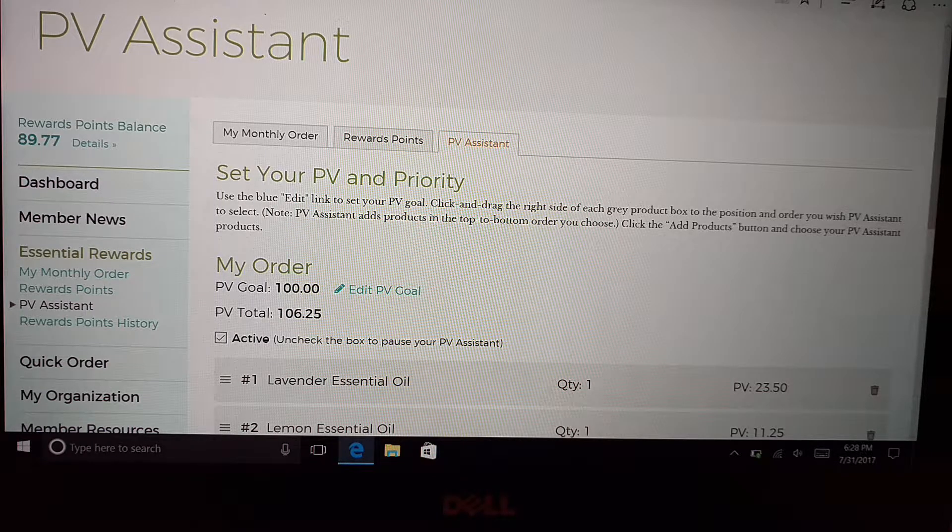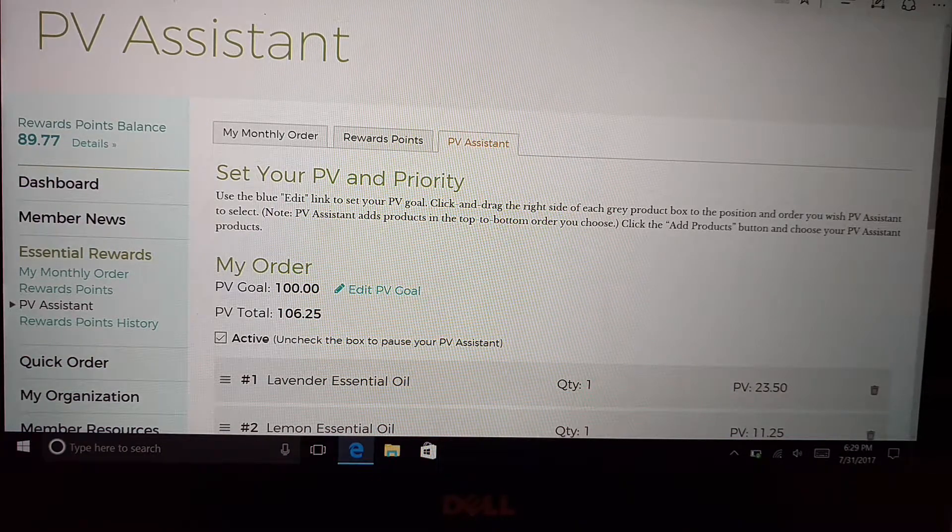That means if you don't call them immediately and get it changed, you have not met the requirement to do at least 50 PV for that month. So then you will start back over at month one. Let's say you've been in it for 12 months and you're already at the 20% back range — if something goes out of stock and you're not signed up for PV Assist, you're going to fall back to month one at 10% earning back on Essential Rewards.